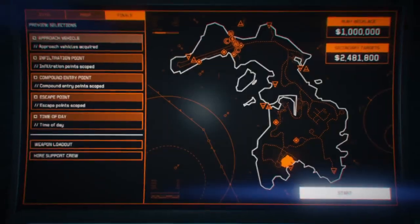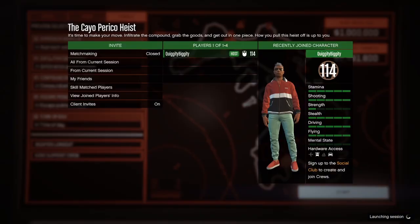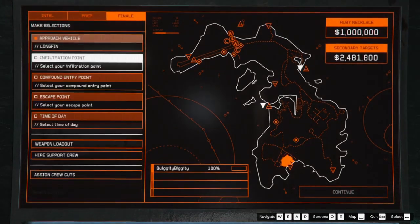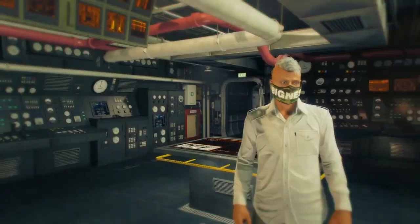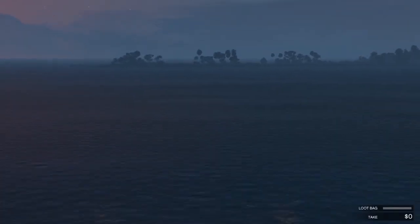This is a solo stealth run for the Cayo Perico heist. When you're selecting weapons, make sure to buy the optional suppressors so that the guards won't hear you when you are murdering all of their friends.